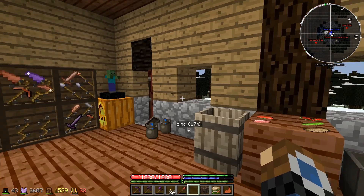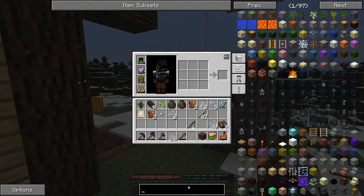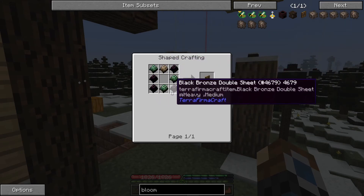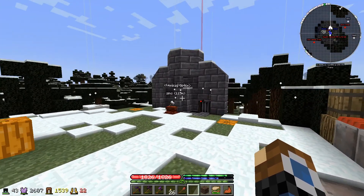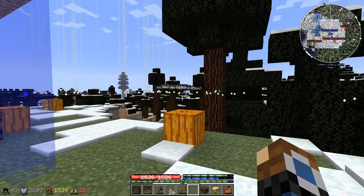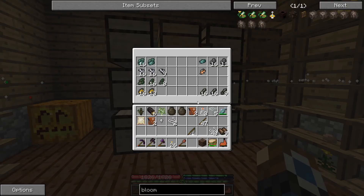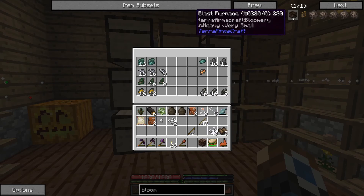To get onto the next tier of metals, we need to make a bloomery. To make this, we need eight double sheets of bronze — it can be any of the bronzes. To get that, we need copper and either tin, silver and gold, or bismuth and zinc. Currently the only thing we have a lot of is copper. The only amounts of anything else are these little nuggets, which won't give us enough metal to actually make the bloomery.